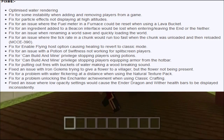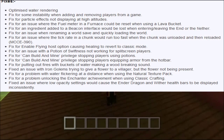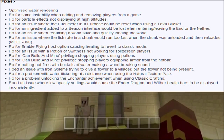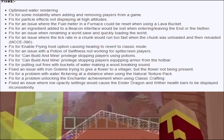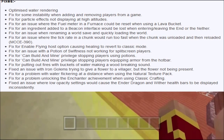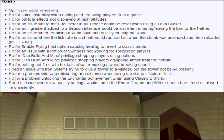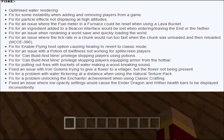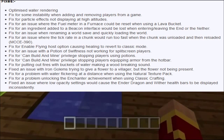Fix for issue with a potion of swiftness not working for split screen players, fix for can build and mine privileges stopping players from using potions, fix for can build and mine privileges stopping players from equipping armor from the hotbar, and fix for putting out fires with buckets of water making the wood breaking sound.